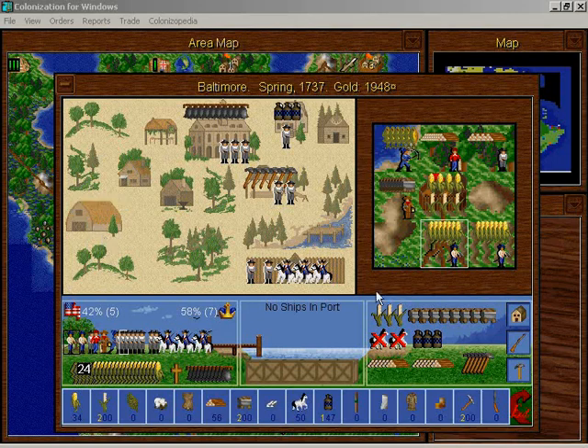But over here in this production summary, it shows the sugar we're producing, the ore, the wood, the hammers, the rum — and two horses with black X's on them. I was looking at this trying to decide what that meant, and I realized something: horses eat food. The more horses in the colony, the more food those horses are eating.